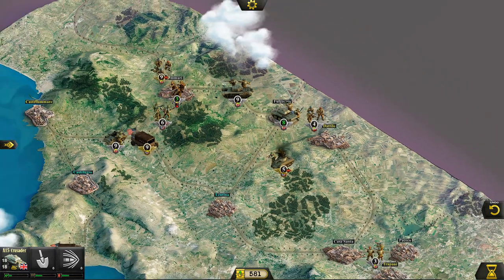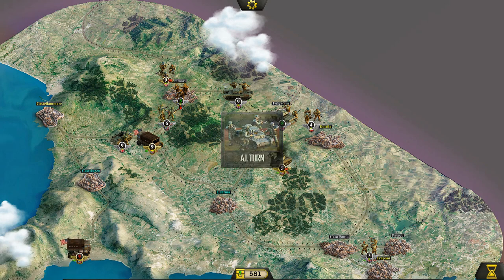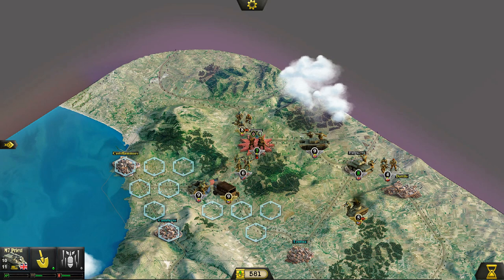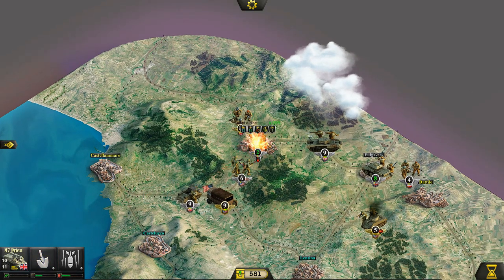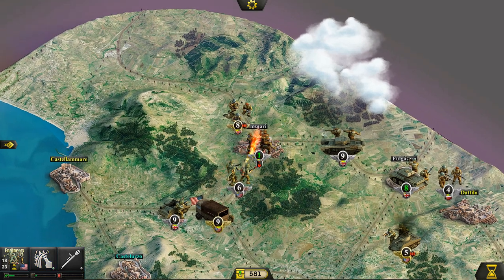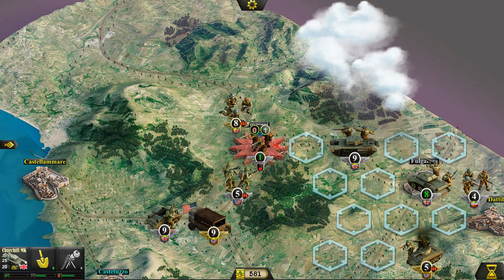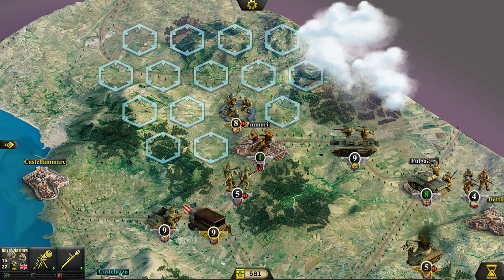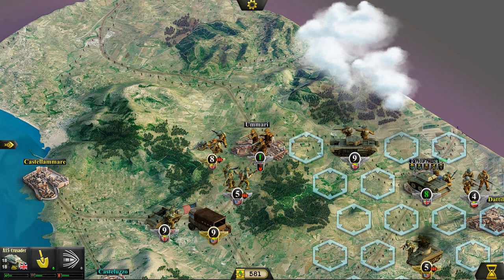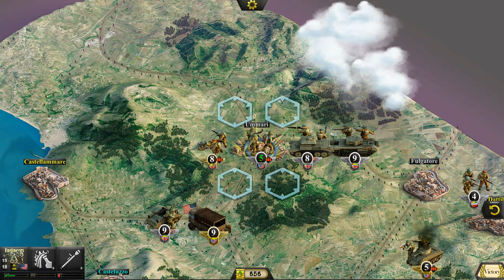We've got Tatilo now under Allied control — we've only got Umari to take and that is the end. Let's give the Italians the option to surrender — I would take it. Let's soften him up. Let's try to use the sabotage ability — that's the safest option. Looks like we did an okay job. Also going to fire at distance with our Churchill. Umari is under our control — that is a victory!